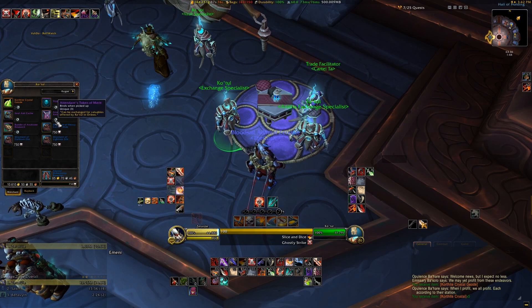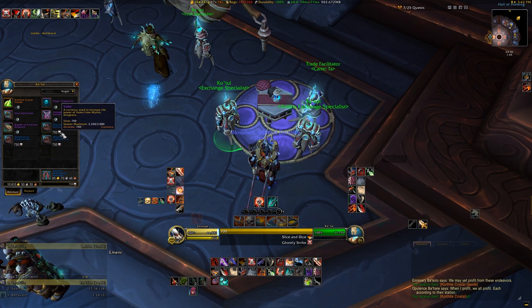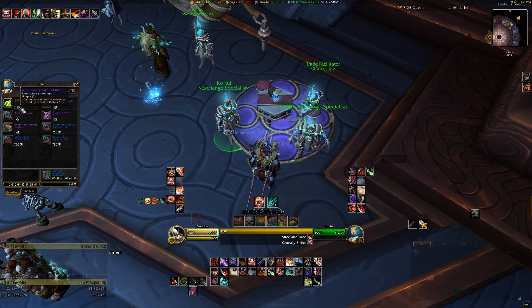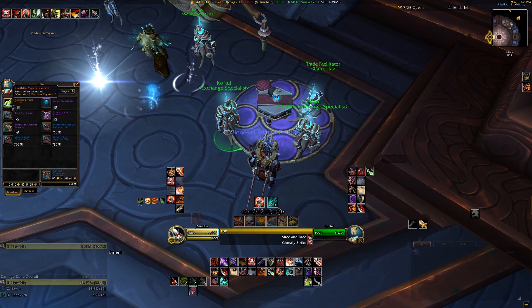He will use Attendance Tokens of Merit and Valor for his currencies. The Valor spending thing has been in the game for a while, and honestly it's pretty expensive for what you get so I wouldn't bother. But you can now make money off your Great Vault if you choose the reward of 3 Attendance Tokens of Merit at the bottom of the Vault UI once the week resets and you've done your Mythic Plus, Raiding, or PvP stuff to earn at least one reward from the Vault.